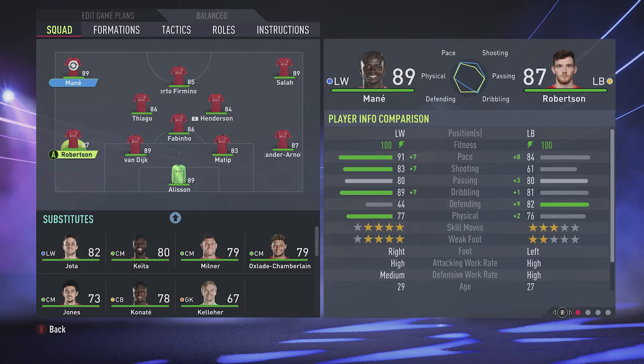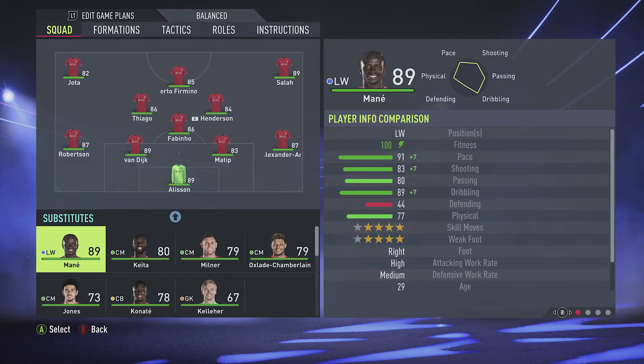So I could hit Mane with A, go down to my substitutes with my left stick, and bring in Jota, and now Jota will come up as a selection when we're having a little look in the game.